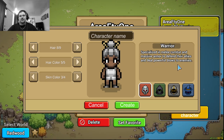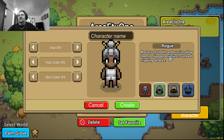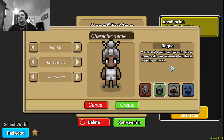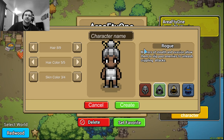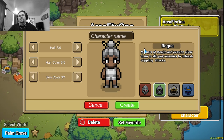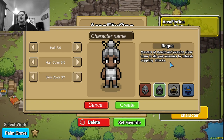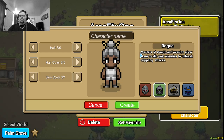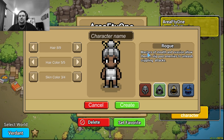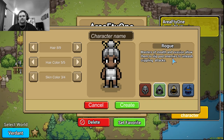Rogue says 'masters of stealth and evasion, allowing them to slip past enemies to unleash crippling attacks.' To me that means you'll be able to evade, you'll be powerful when killing, and probably have a faster attack speed, but you really don't want to get hit. It's like that five-foot-one guy at the bar trying to mess with seven-foot-four guys — it's just not in the cards for me.